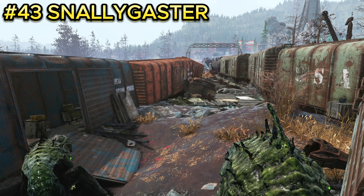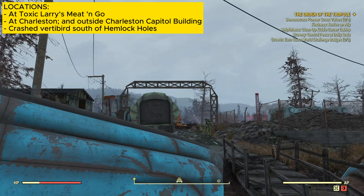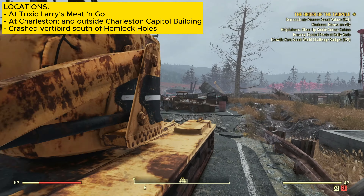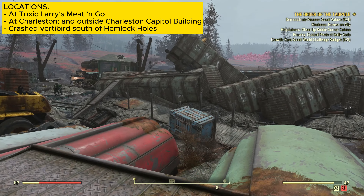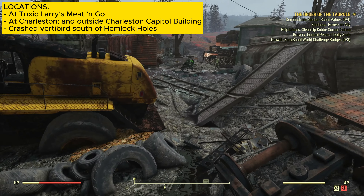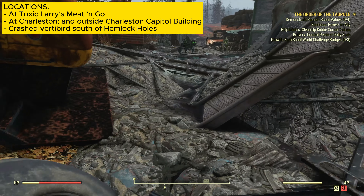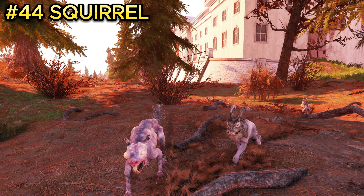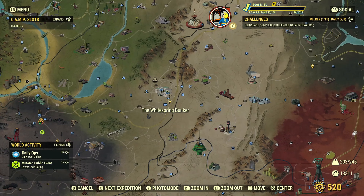Enemy number forty-three is the snallygaster, which is really good to farm. You can find them at the Flooded Train Yard. Watch your step when you spawn in because they could already be shooting at you, but usually they're located by the broken down train carts. There are about five to six of them to farm in this location.